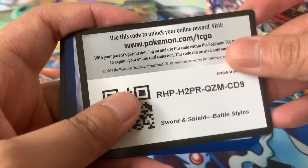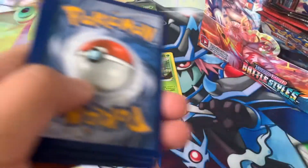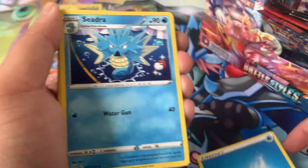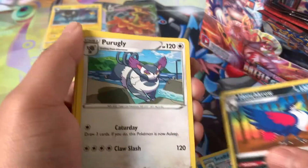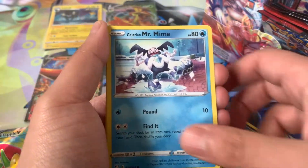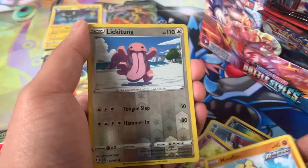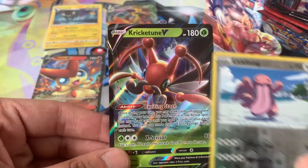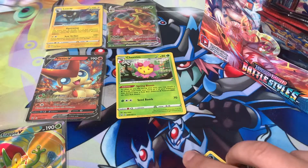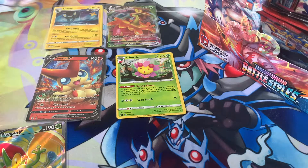Alright, here we go. Here's a code card — that was a white one this time, so let's see what happens. We got a Water Energy, Seedra, Haunt Crow, Purugly, Spearow, Flaaffy, Galarian Mr. Mime, Ball Guy, Mienfoo, Lickitung Reverse Holo, and we got a Crikketune V. Alright, so that time it matched up. That's five packs — we have one more.